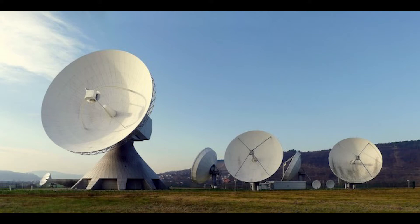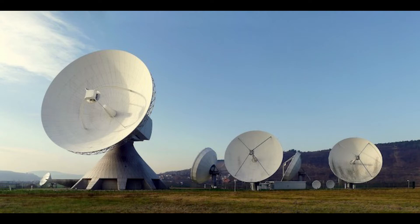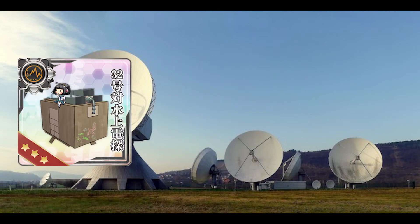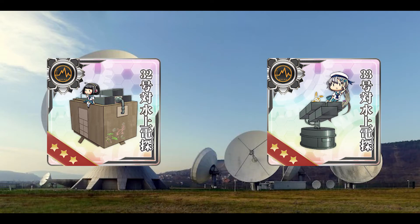Next are radars. They come with many Kai remodels, so having a stockpile of the basic Type 22, 21, and 13 radars will happen without you noticing. The real issue is trying to stockpile more advanced radars. The more advanced Type 22 Kai-4 radar tends to come with Kagerou class Kai-2 remodels and a few select quests — these provide more accuracy and a tiny bit of ASW compared to the normal Type 22. Other advanced radars include Type 32, 33, and 42 radars, which are all buildable. The large surface radar Type 32 and small surface radar Type 33 provide more LOS and accuracy than the Type 22, which you may want equipped on your CAs and DDs.